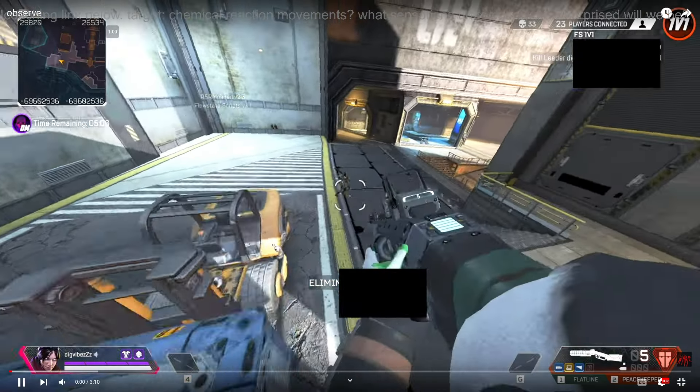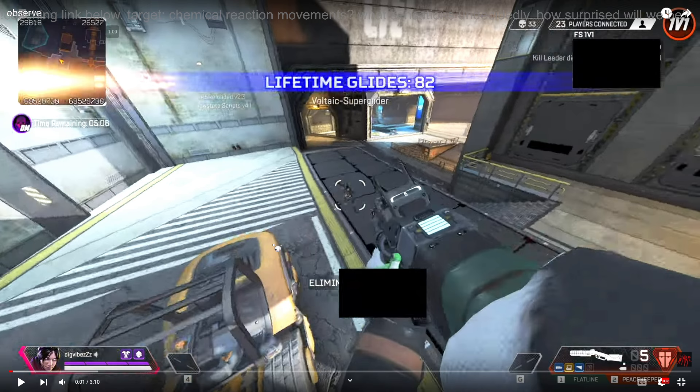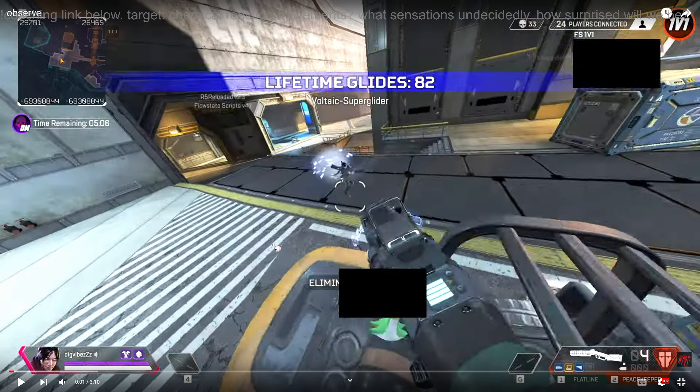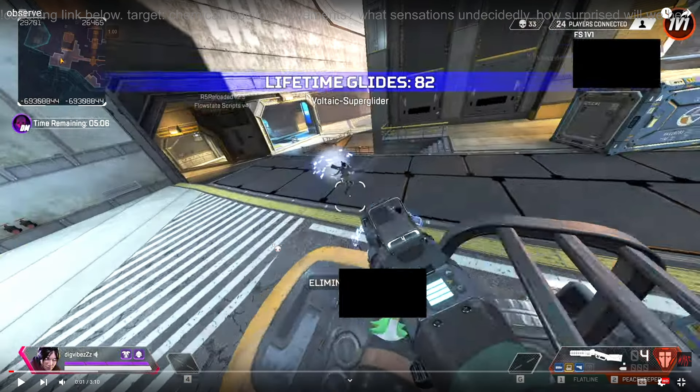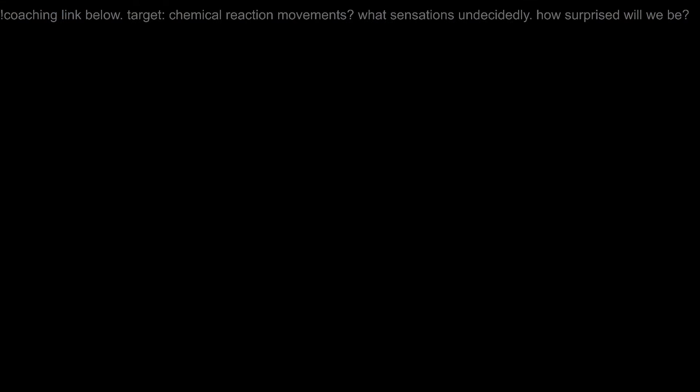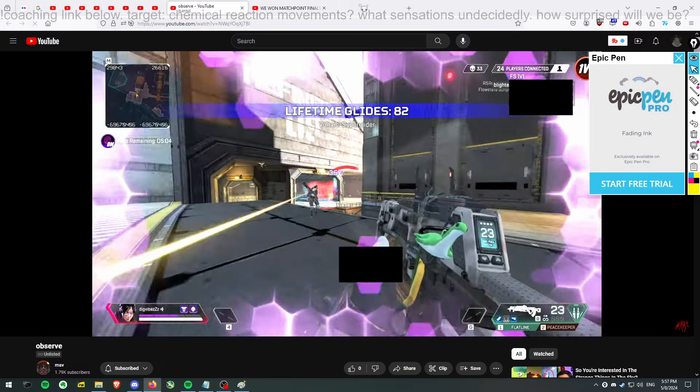The first thing I want to point out: when you open like this, you are guaranteed to turn the opponent. 100% chance the enemy will turn. So unless they jump here, their movement speed is gonna be super duper slow.